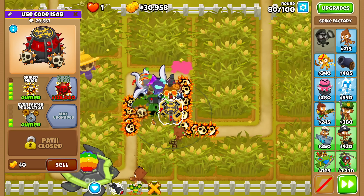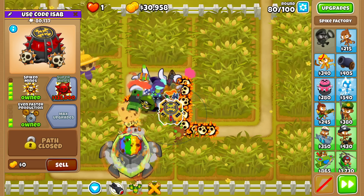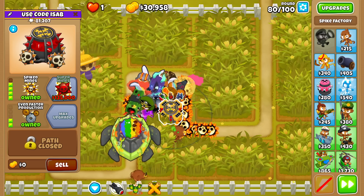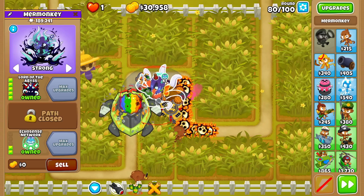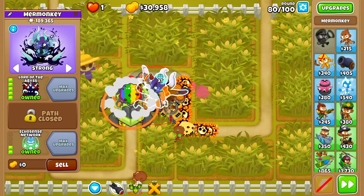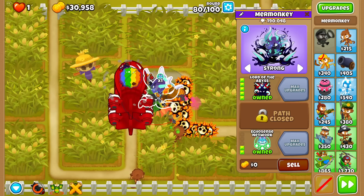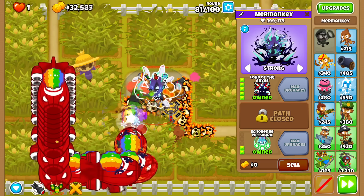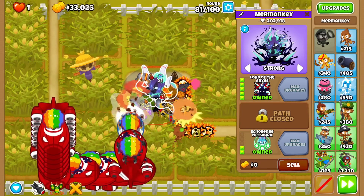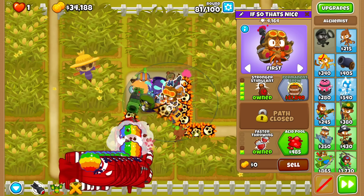This tier should give you a good indicator of just how strong the Spike Mines is — with only the left side spikes built up to max, it has done almost the entirety of the ZMG's HP. Also, if you didn't know, Lord of the Abyss does not ink ZMGs — it is too strong for it to be slowed down. We have to get it to BFBs and then it'll do the job. Kind of disappointed that tier 5 can't do that, but it is what it is.